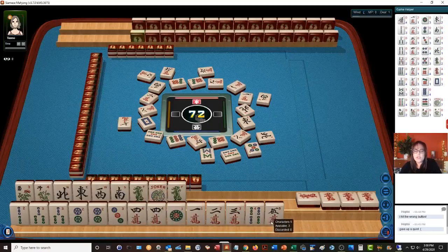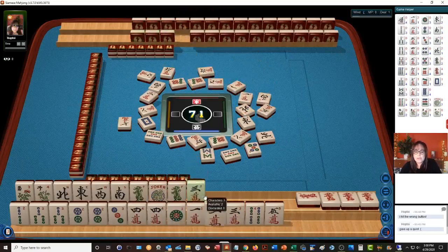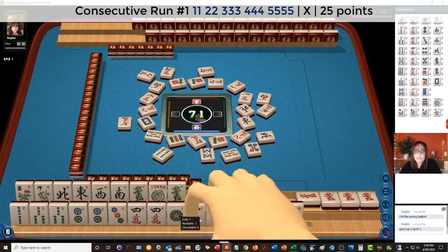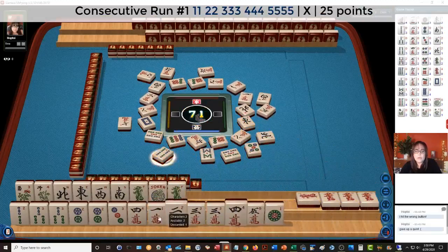Another thing we could focus on is just trying to win both hands as soon as possible. We do have 1 through 5 now: 1, 2, 3, 4, 5 right there.